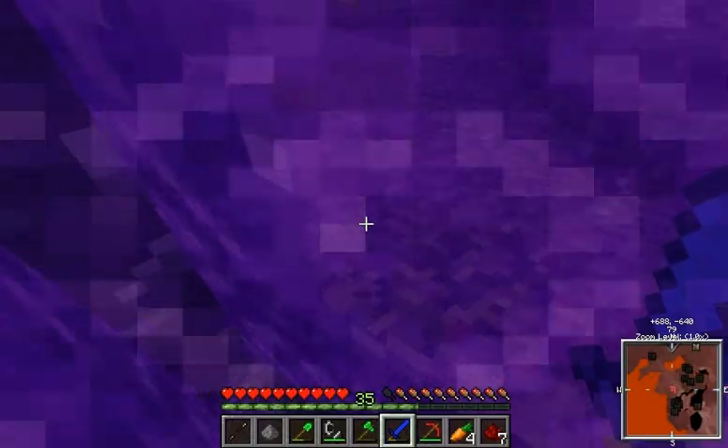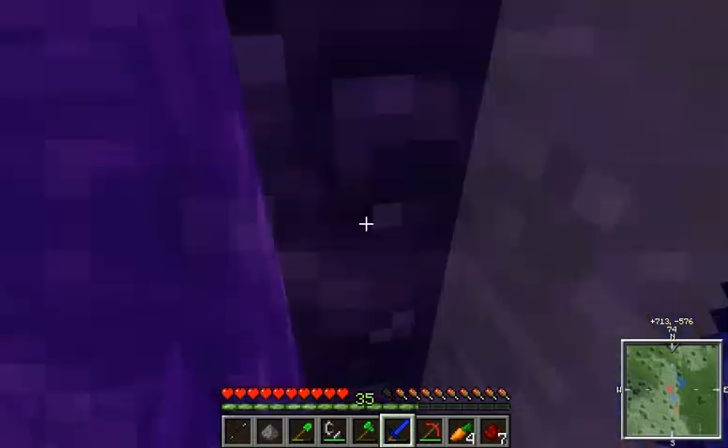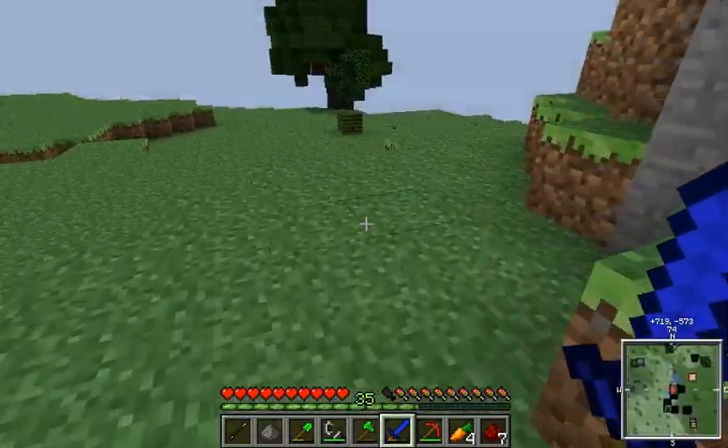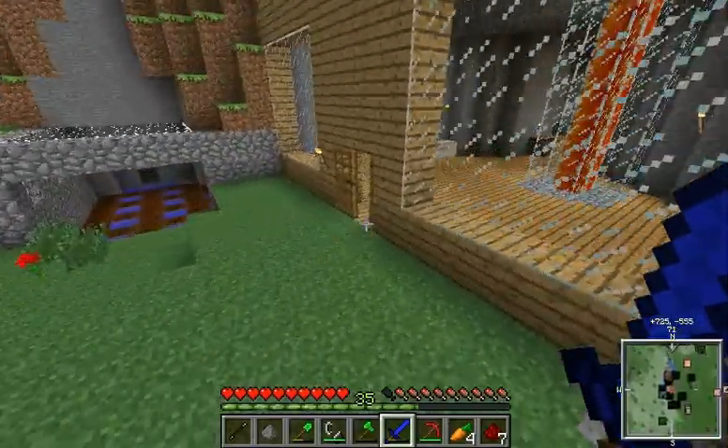What I did — I basically ran around in the nether until I found a spawn for the nether. But now we're here. So I found another fortress, and I used Mystcraft linking books. And I will show you exactly what a linking book is here in a sec.